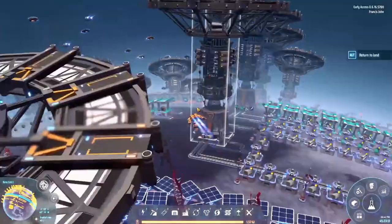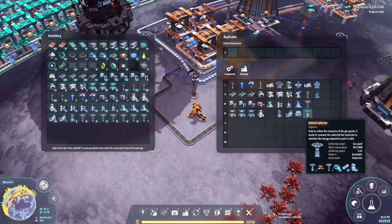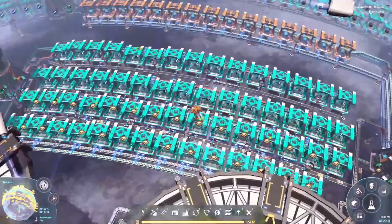Our next job is to start producing orbital collectors - those are the things we're going to need for the hydrogen giants. To get the orbital collectors working we're going to need a bunch of interstellar logistics stations. We were running a bit low on those and our processors were a bit low too.